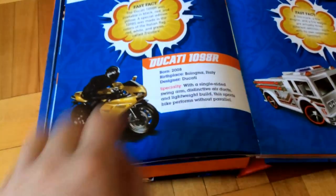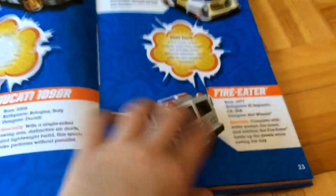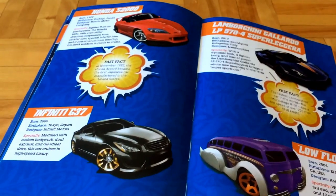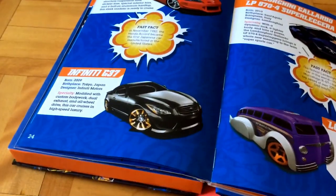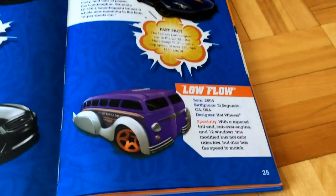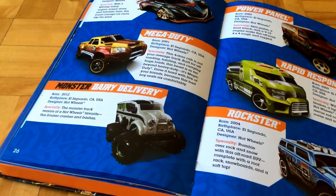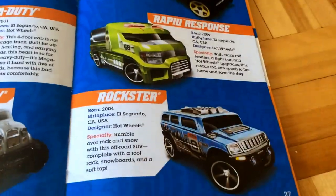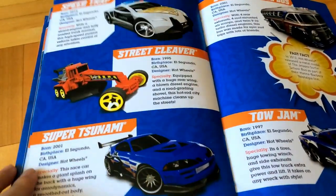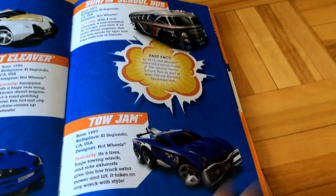This Ducati is a treasure hunt, and I have Fast Gasson. Fire Eater, Honda S2000, and Infiniti G37. Lamborghini Gallardo, some things for the Gallardo. Low Flow. Mazda Ferrari, Mega Duty, and Monster Dairy Delivery. Power Panel. Rapid Response and Rockstar. Speed Trap, Street Cleaver, Super Tsunami. Surfing School Bus and Tow Dam.